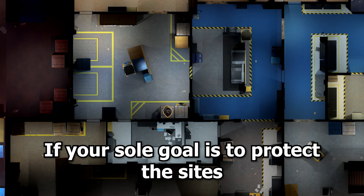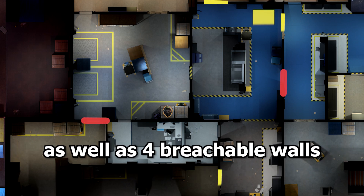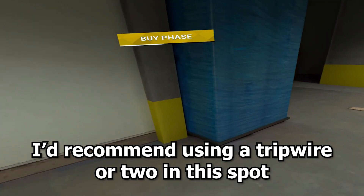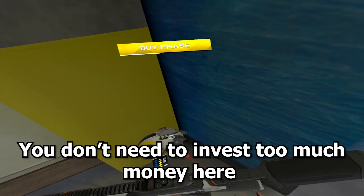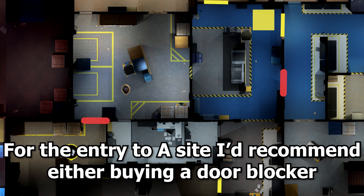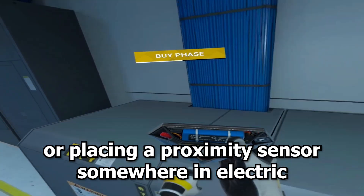If your sole goal is to protect the sites, then there are two other entrances you need to watch out for as well as four reachable walls. For the warehouse entrance I'd recommend using a tripwire or two in this spot — you don't need to invest too much money here because this place is already close to where you're holding. For the entry to A site I'd recommend either buying a door blocker or placing a proximity sensor somewhere in electric.